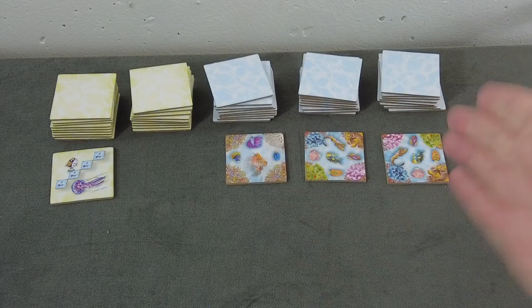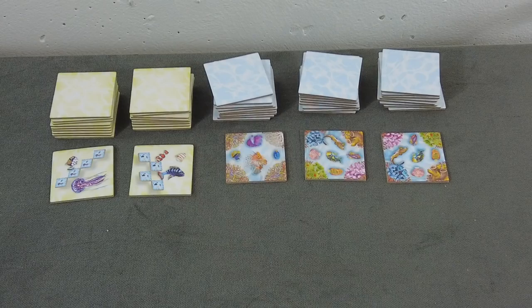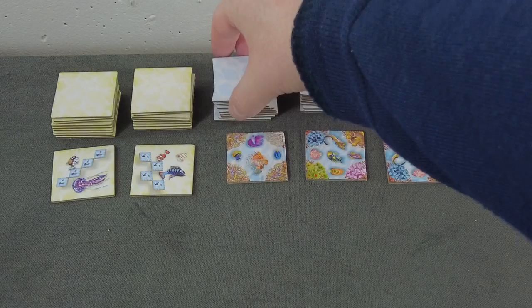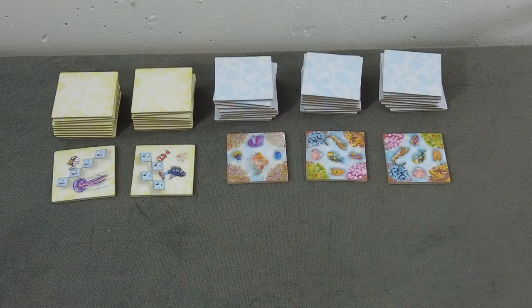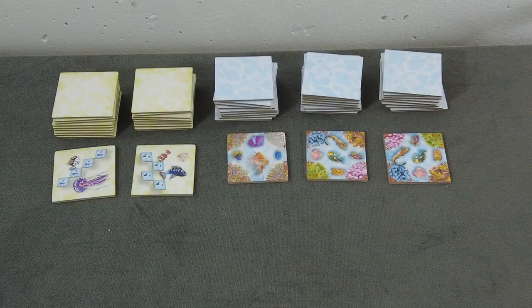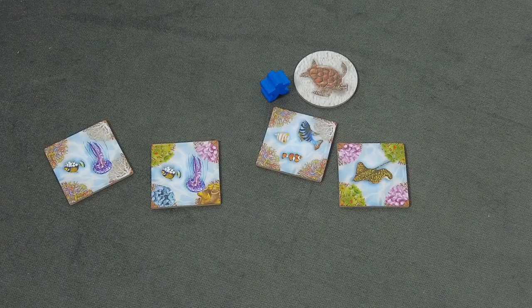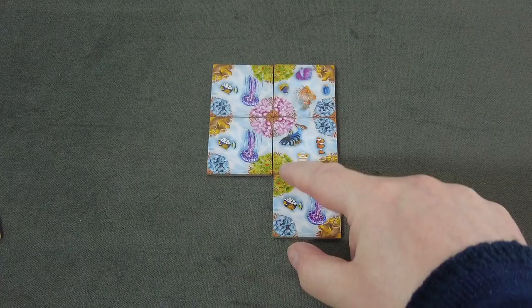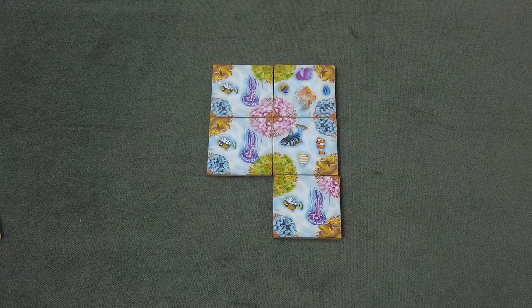Moving back to Blue — we add another mission tile, a checkboard pattern with three fish each. That could be useful for Red since they have three-fish tiles, but they're blue. We are placing a tile here for one point, moving Blue to three. Keep in mind there are now two fish tiles in a diagonal line, which could start building toward a diagonal mission.